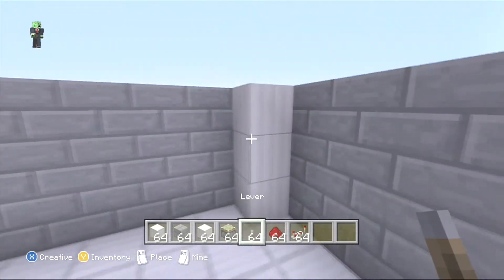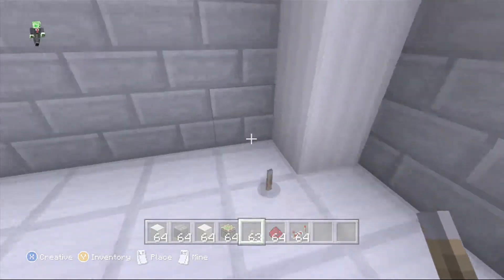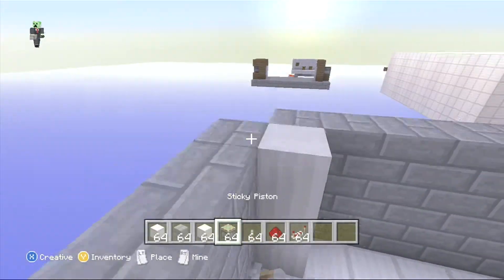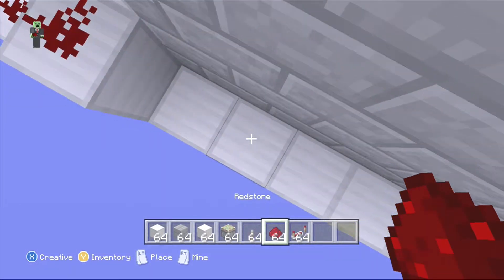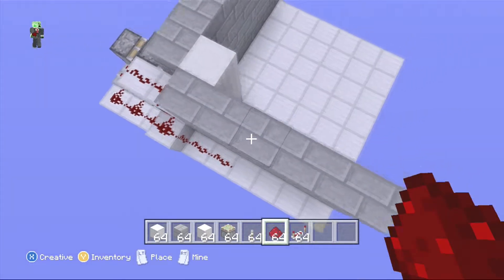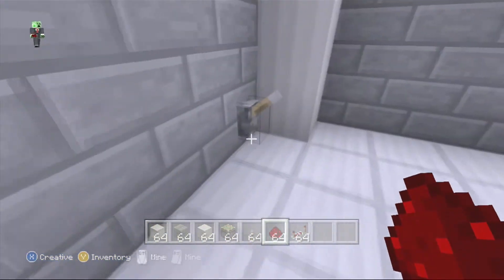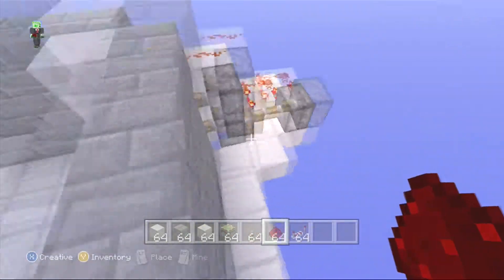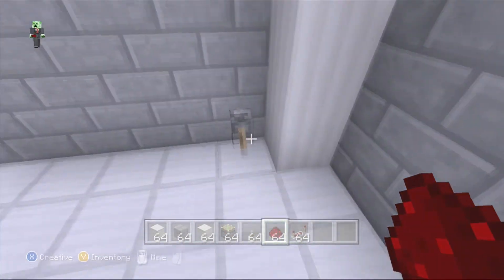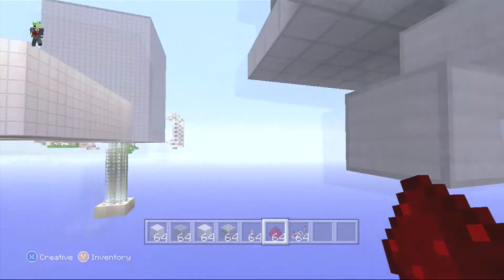Now you can make this lever hidden — you can make it like a secret entrance where you throw something on the ground, a hopper picks it up, and stuff like that. But I'm just going to use a lever so I don't go into too much detail and confusion. That's connected to the lever, and if we click this, that extended these. Now if we click it again, we should be able to walk down it, just like that.